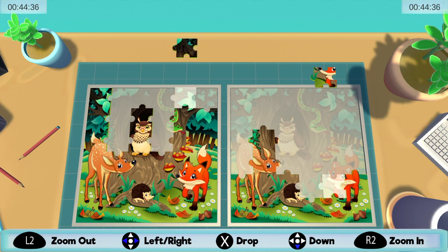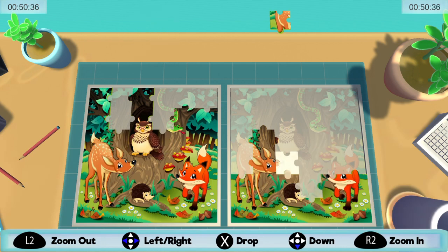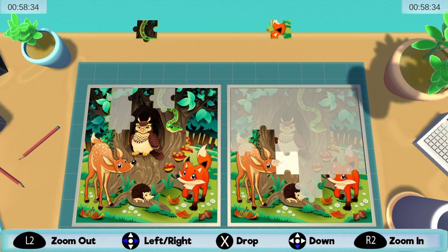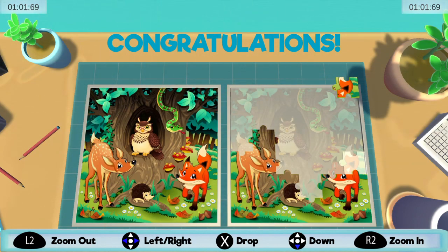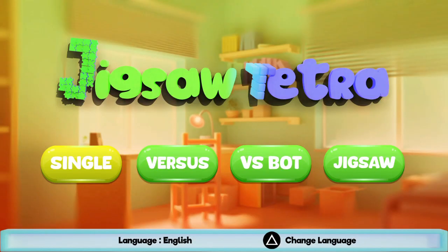Edge pieces — you know how we roll with those edge pieces, got to be there for your tail. It's pretty much straightforward the way it goes. Corner piece — I'm dusting this CPU. There are different difficulty modes based on your skill level, whether you want to be casual or hardcore.